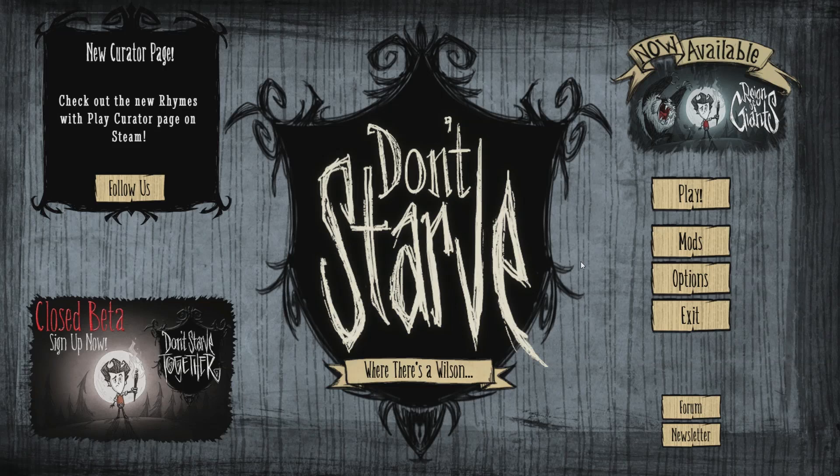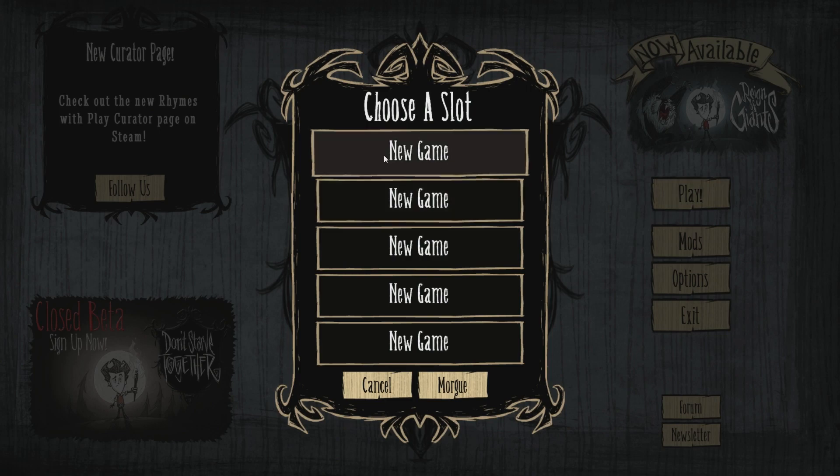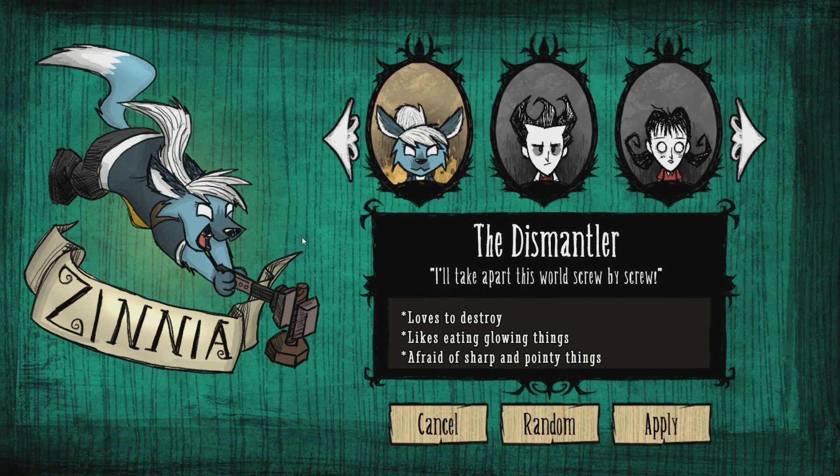Hey guys, welcome back to the Don't Starve Mods Spotlight. Today I'm taking a look at a new character mod from DragonWolfLeo, and the character we're checking out today is Zinnia the Dismantler.